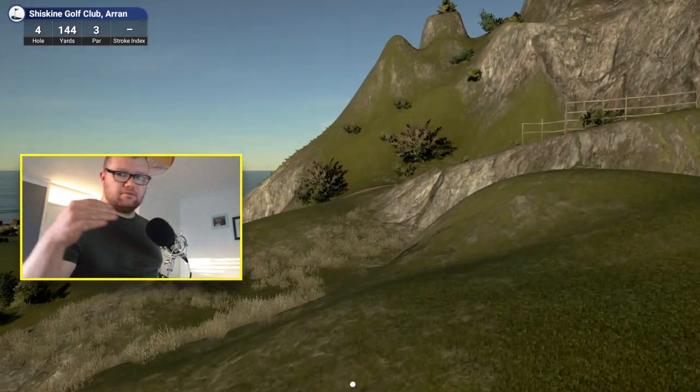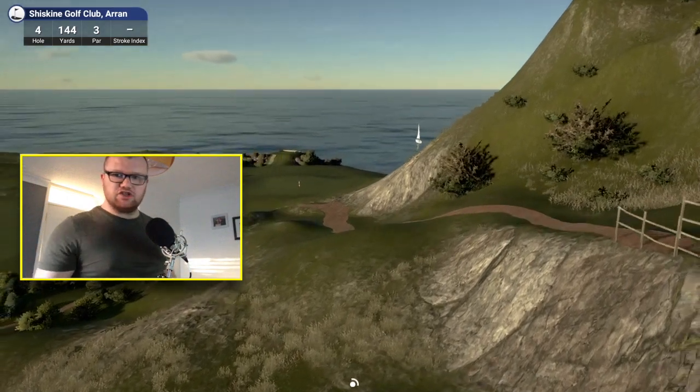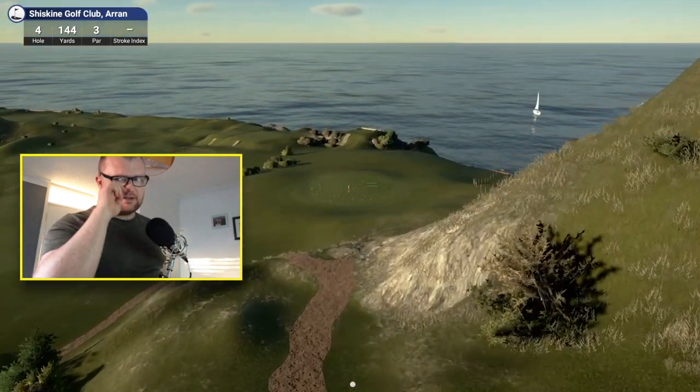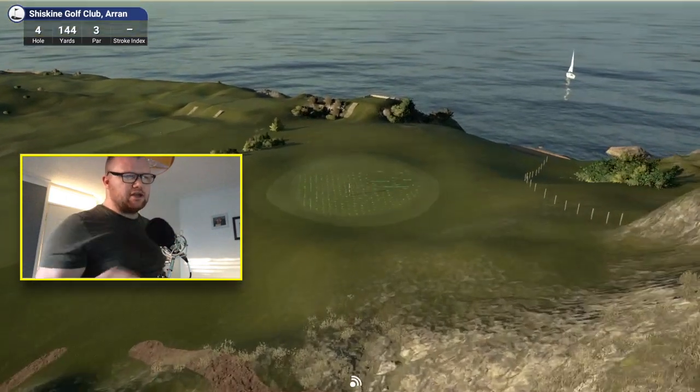So this is the next one playing downhill — it's basically a pitching wedge, just get it off the deck and let it run down. This is a great hole. I've seen a guy do a hole-in-one here — his name is Fergus when I was actually playing this course.